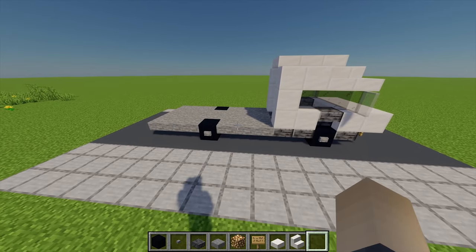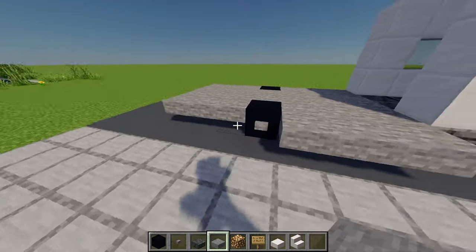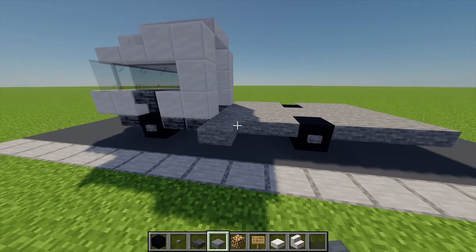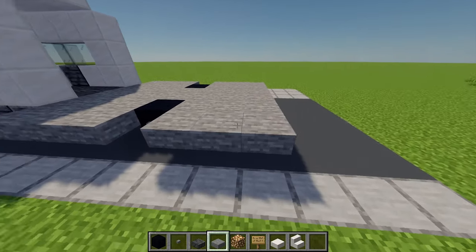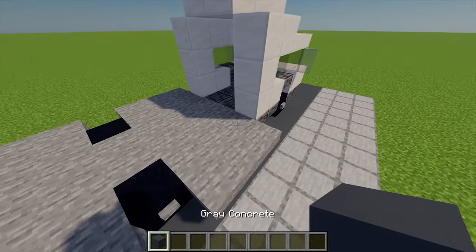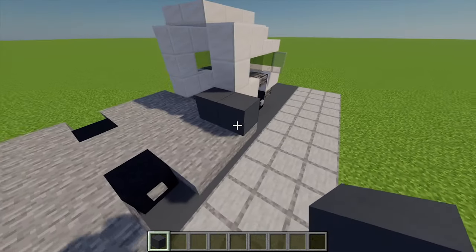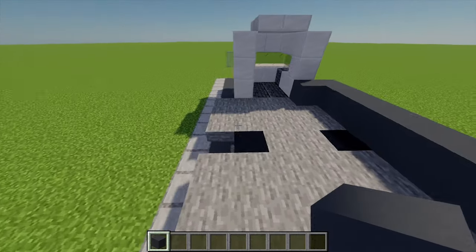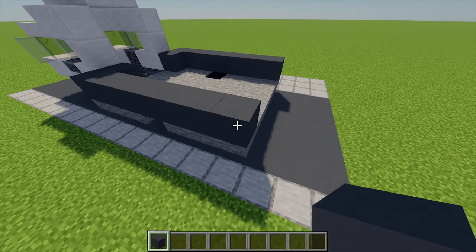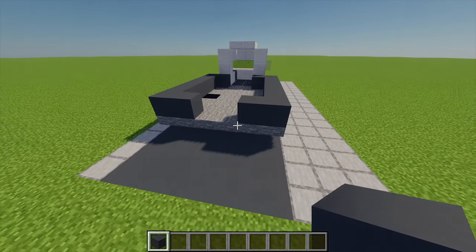For the main bit of our truck, firstly I'm going to move back to these stone slabs. I'm going to extend these points out by three blocks either side. Then mirroring that on the other side. Next I'm going to grab some grey concrete and starting from this point I'm going to place two, then another six going all the way along to the end. Going to repeat that on the other side, and moving to the back I'm going to place one more on each side.